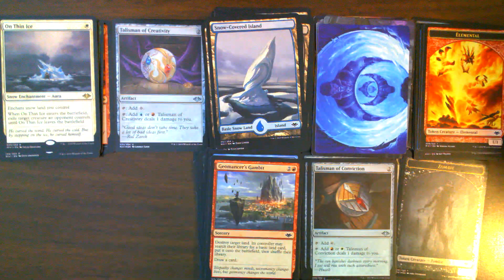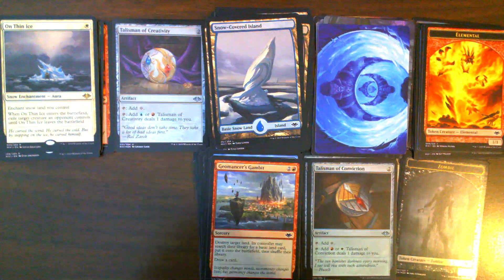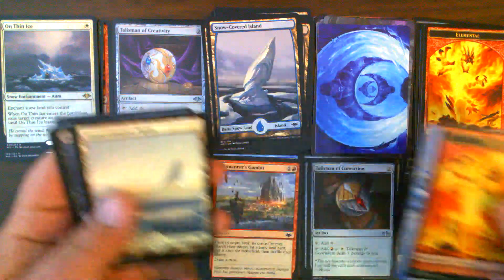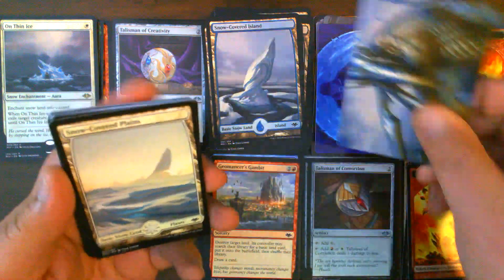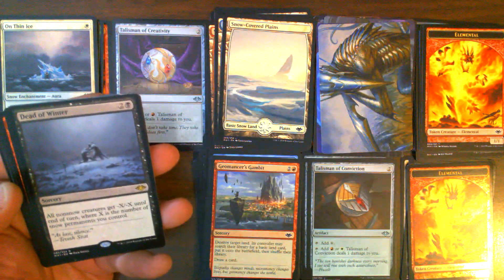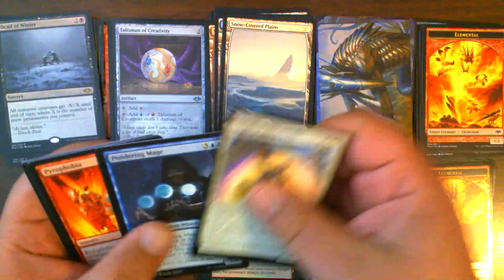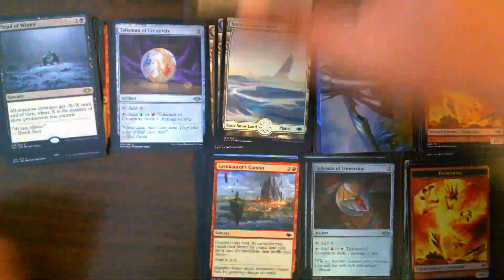Alright, I'm back. I've hydrated, talked with the recruiter, and we're on to pack 19. Foil Elemental Token. First Sliver is Chosen. Snow-Covered Plains. Dead of Winter number two. Nothing in the uncommons or commons.